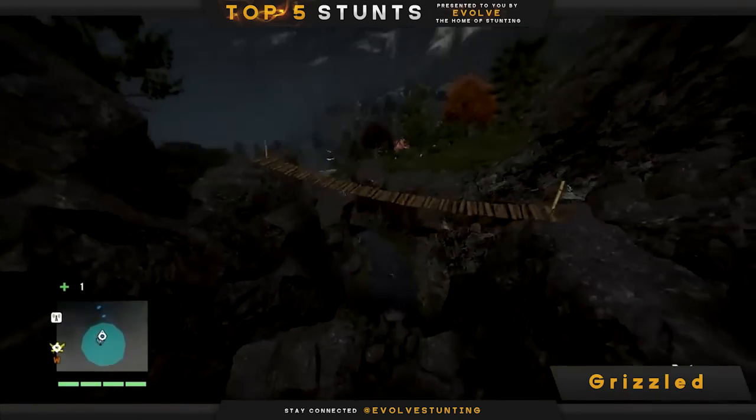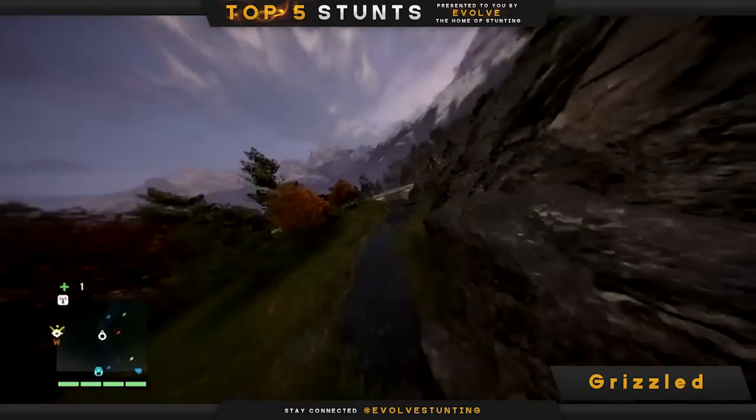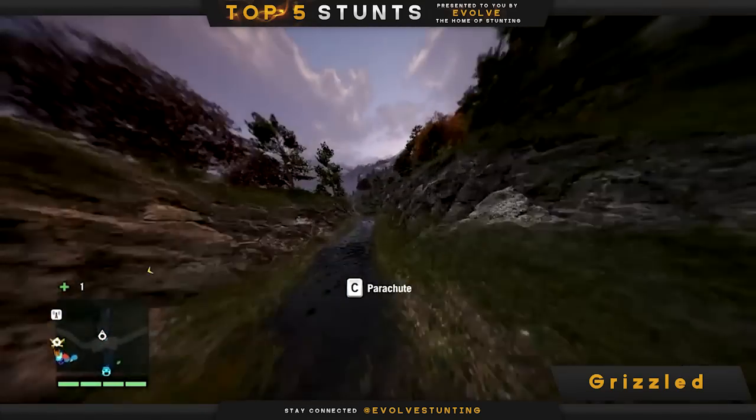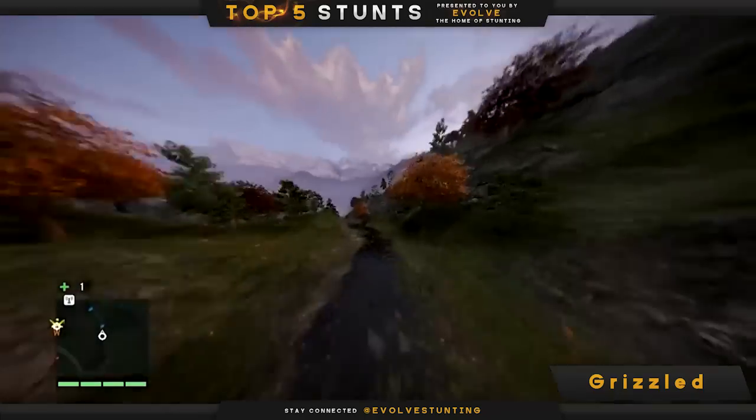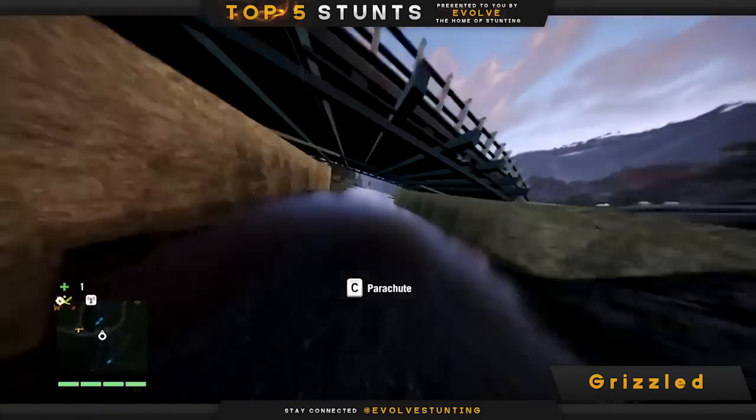In at number two we've got Grizzled. He is playing Far Cry 4 and demonstrating the physics capabilities of the wingsuit. He's going to fly all the way down this gorge, dodging not one, not two, but three bridges — and a bunch of bullets as well. Nice one Grizzled.